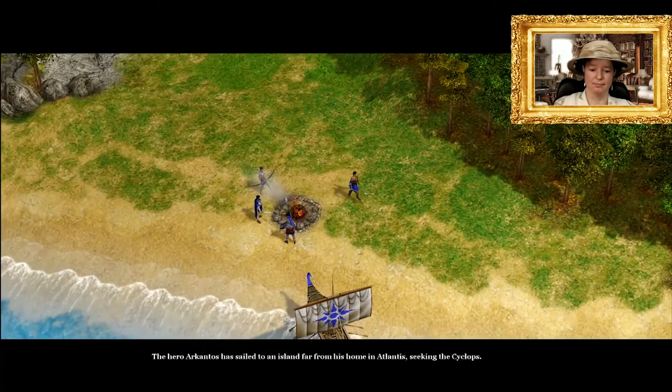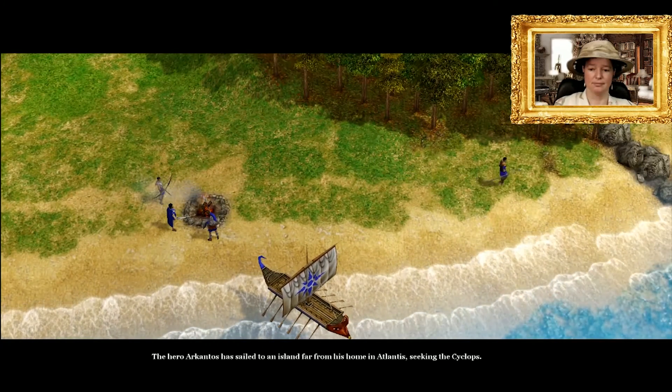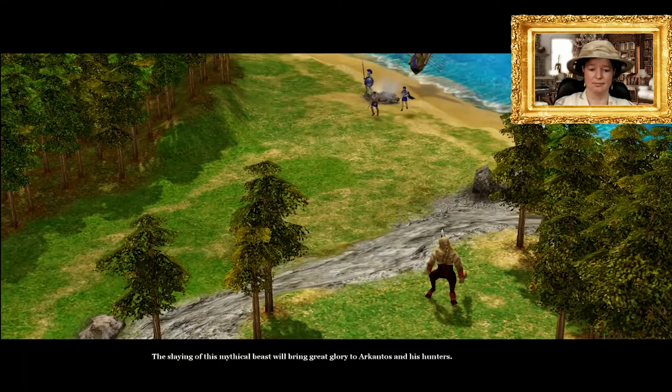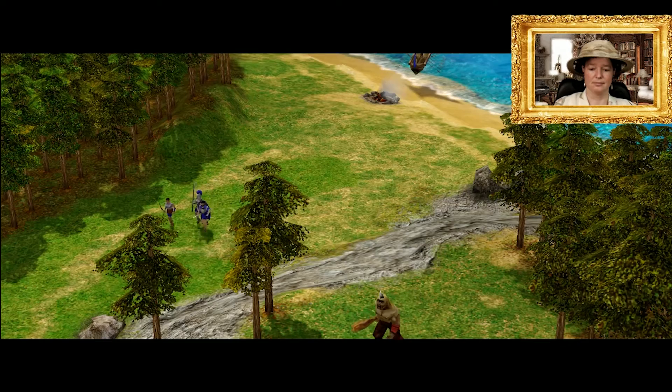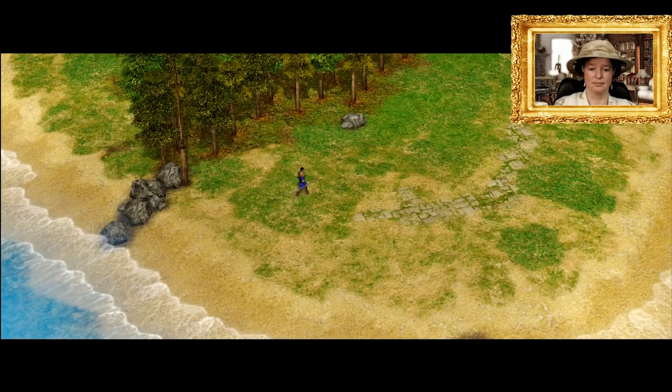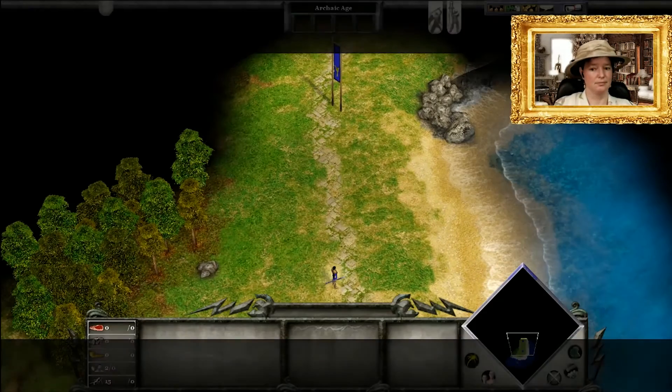Hero Arkantos has sailed to an island far from his home in Atlantis, seeking the Cyclops. The slaying of this mythical beast will bring great glory to Arkantos and his hunters. But before we take on the mythical creature, we must learn how to march.